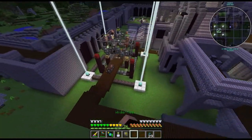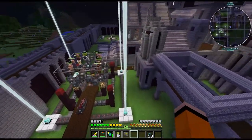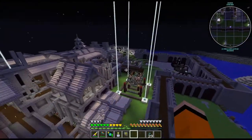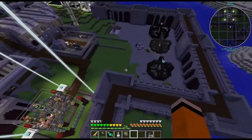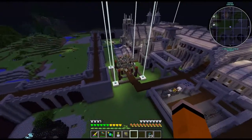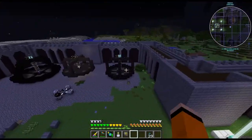Now that the blood altar is all set up I'll probably build around it between episodes. I'm thinking of making a really big tower here — it'll fit in this area since we have lower buildings nearby, creating a nice contrast with the taller structure. I definitely want to encase this somehow and then have some sort of walkway, so that's probably something I'll do between episodes.